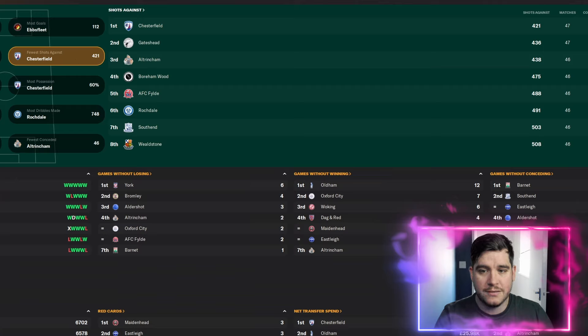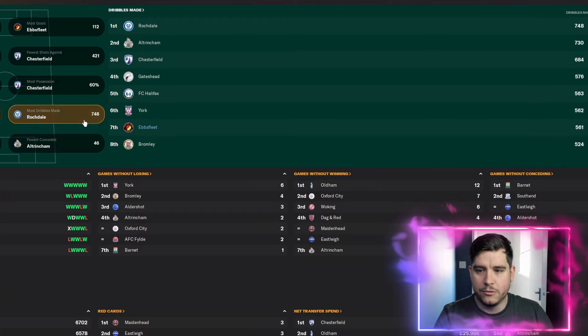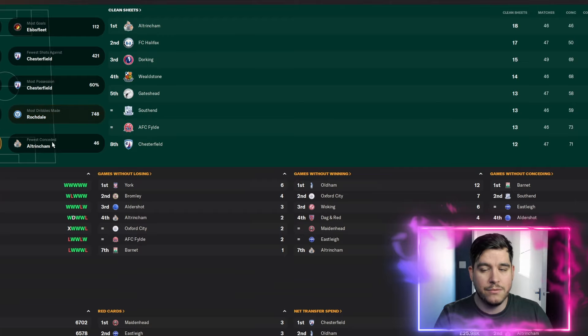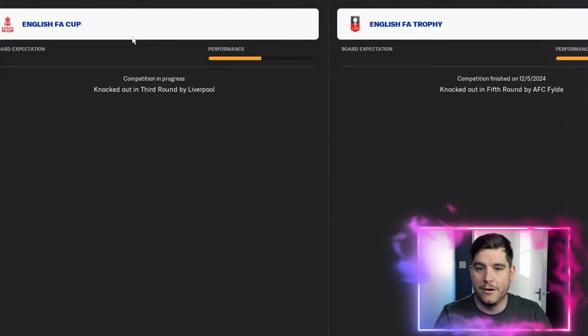We scored 112 goals in the National League, 13 of these coming from corners. Second most amount of shots, though we weren't involved with the fewest shots against. Pass completion wasn't there, but we were sixth for most possession. Most tackles won — not involved. Seventh for dribbles made, and not in the clean sheets or fewest conceded either.